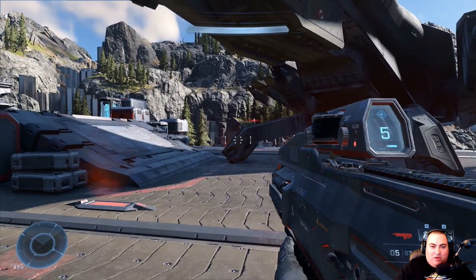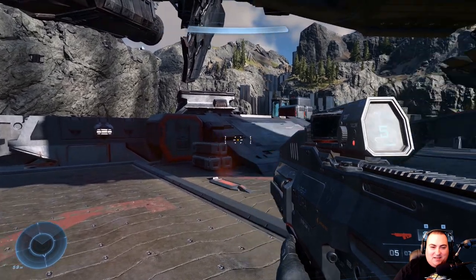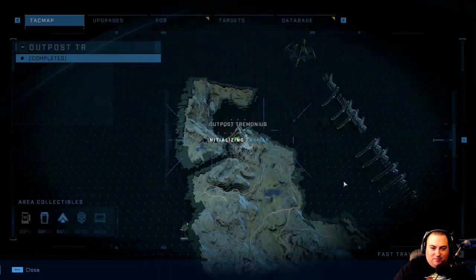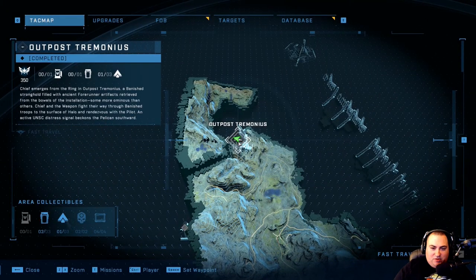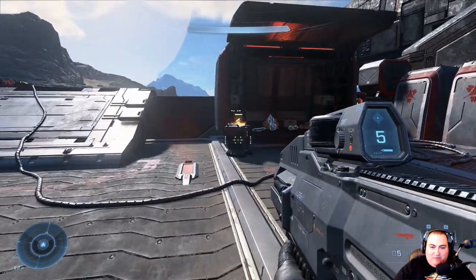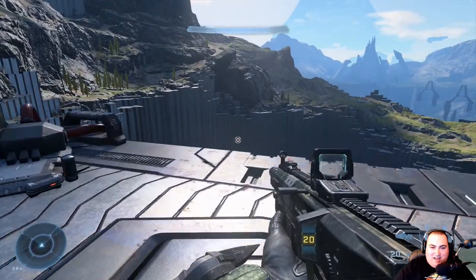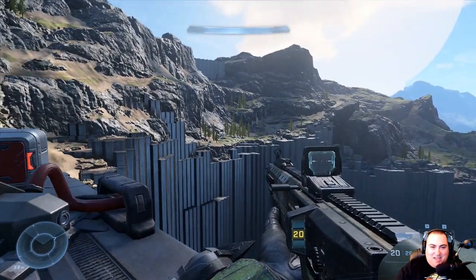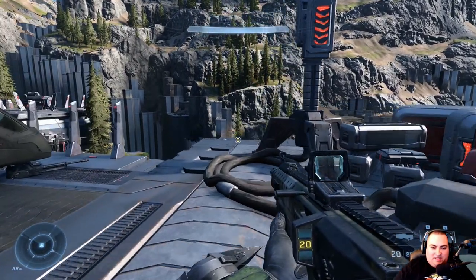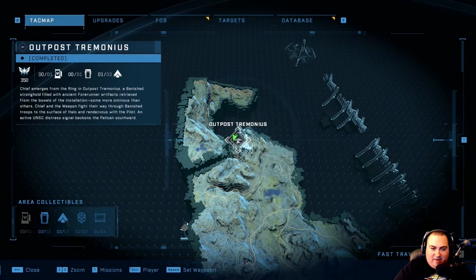Hello everybody, Mobius1 here, bringing you episode 3 of Halo Infinite. We've just emerged from Camp Outpost Tremonius, and we are now free to explore the open world of Zeta Halo for the first time. I'm pretty sure that's all we're going to be doing this episode — exploring. I would like to liberate at least one FOB, so let's take a look at the map.